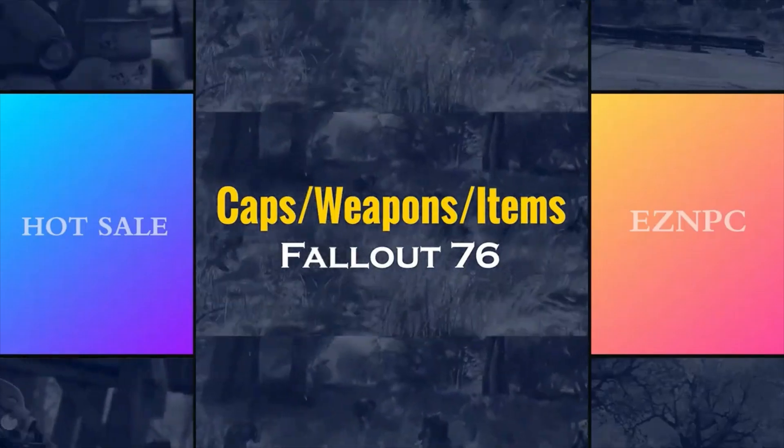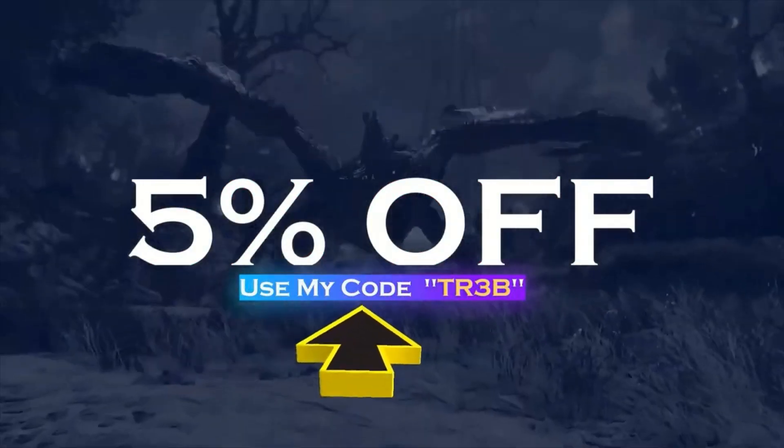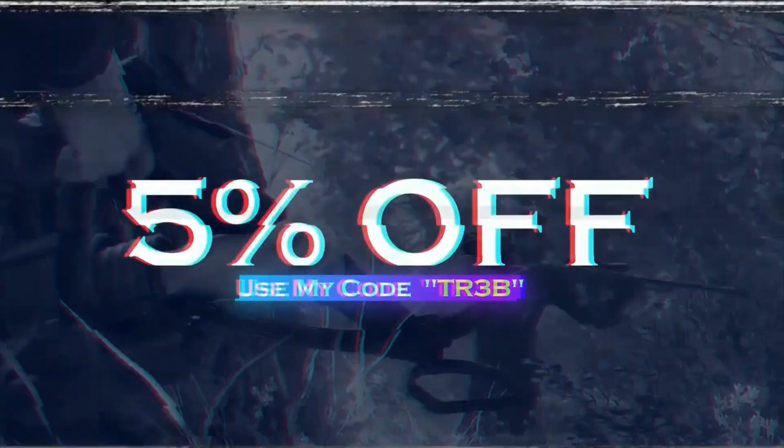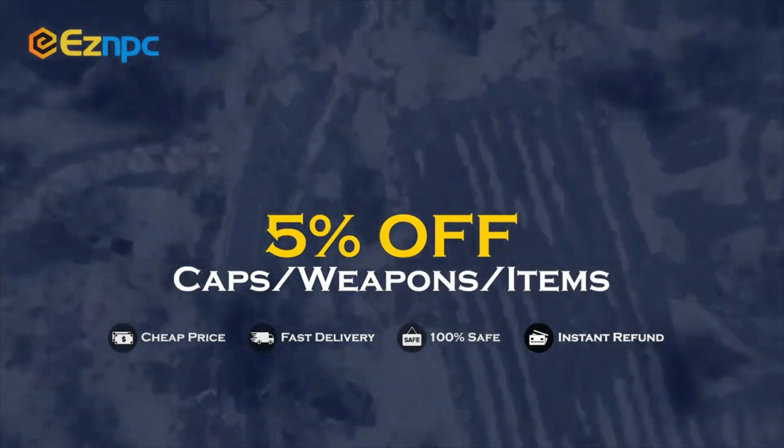If you're after a safe, cheap marketplace to get hold of legacy weapons, legacy items, or anything that's hard to find in Fallout 76, then check out the website EasyMPC — use code TR3B to get five percent off. Links in the description.